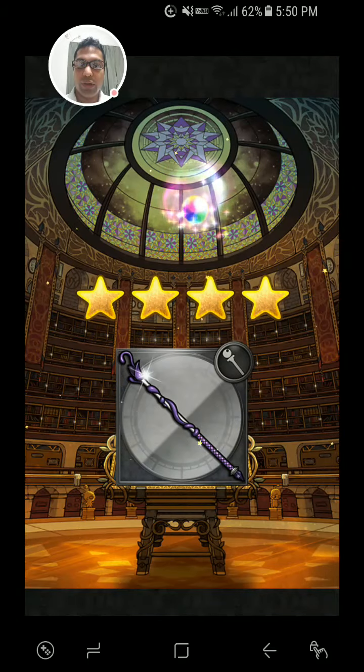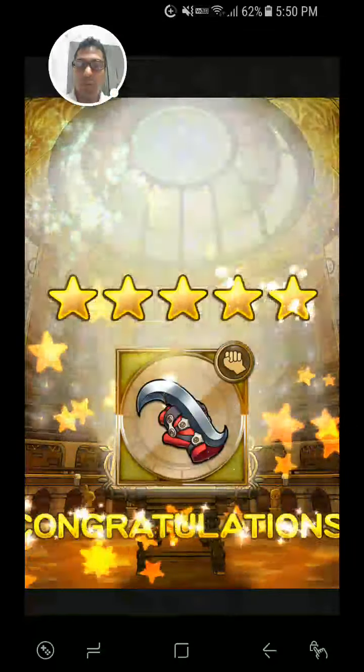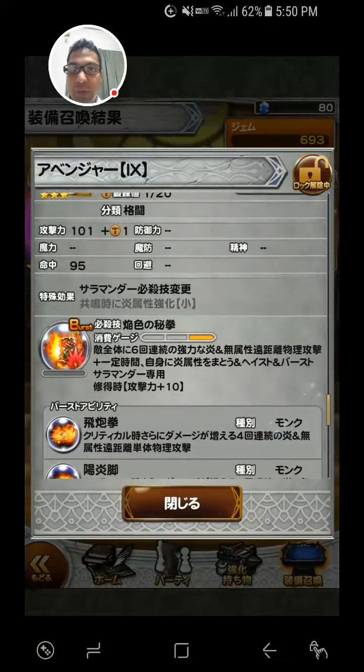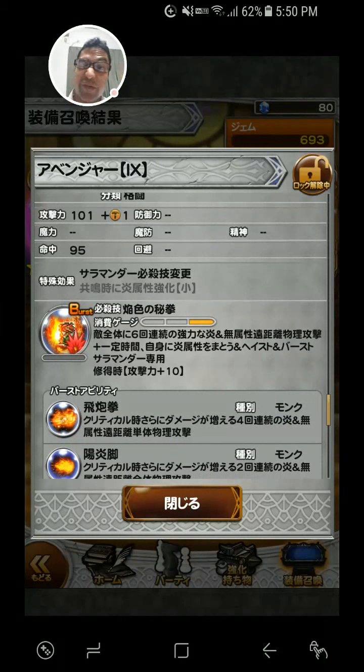We got - oh, I don't have this one. Amarant! Okay, nice. So it's his burst. I totally forgot he was from Final Fantasy 9. I guess he's not really that memorable of a character.